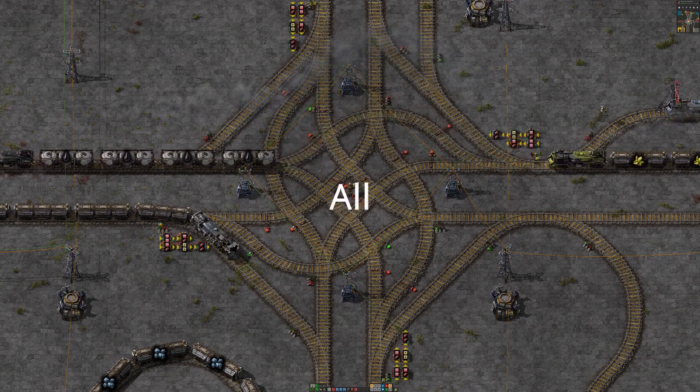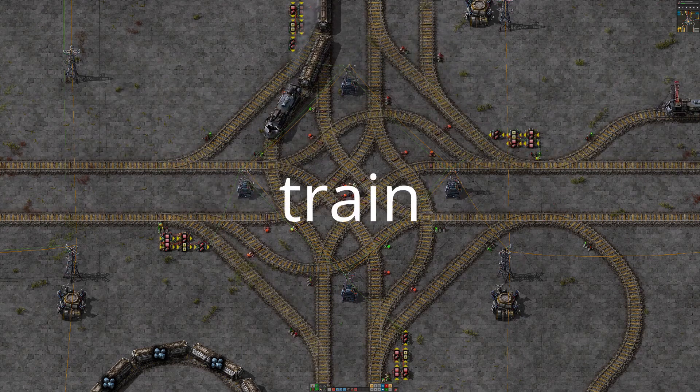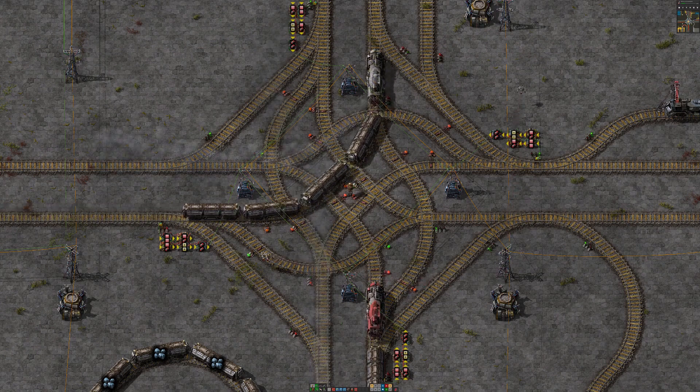Here it is with alt mode on. All blueprints are in the description, for all your train counting needs.